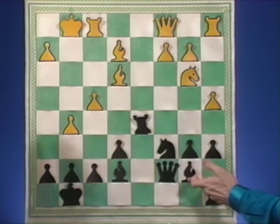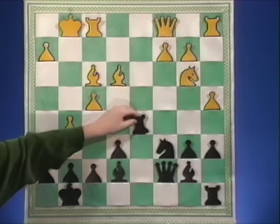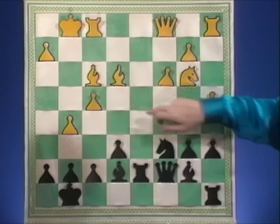In the game, you simply complete your development, connect your rooks, and put the bishop on an absolutely magnificent diagonal. Bishop f3. Rook d7. Now he played c3, trying to get a base on d4 for his pieces.